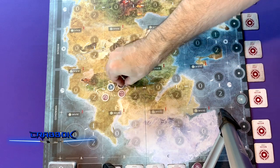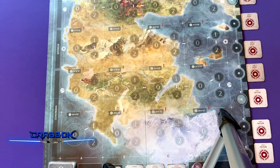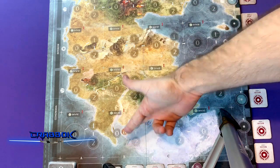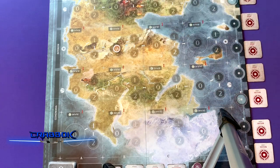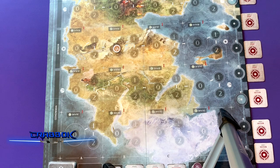After setup, start deploying your first animal in player turn order. The first player — the synapsids in this case — deploys one animal anywhere on the board. Each subsequent player deploys one animal, and so on. Everybody deploys exactly one animal, and then you're ready to start the game.